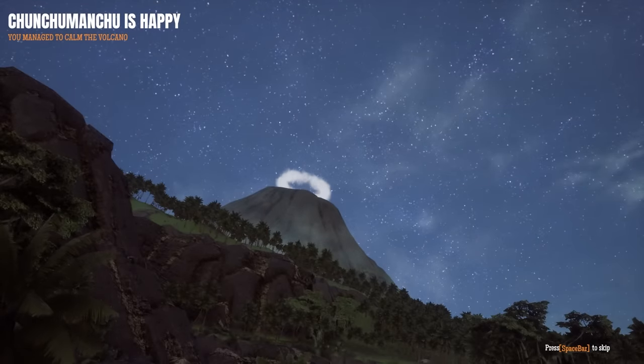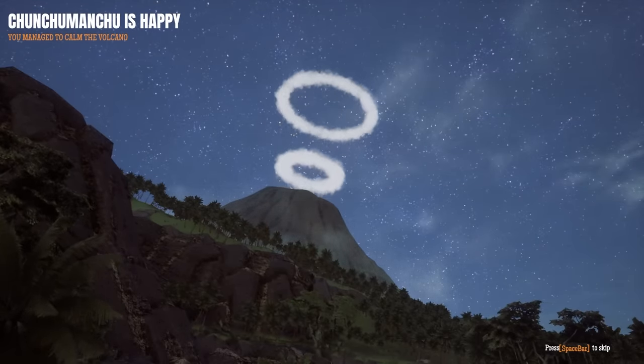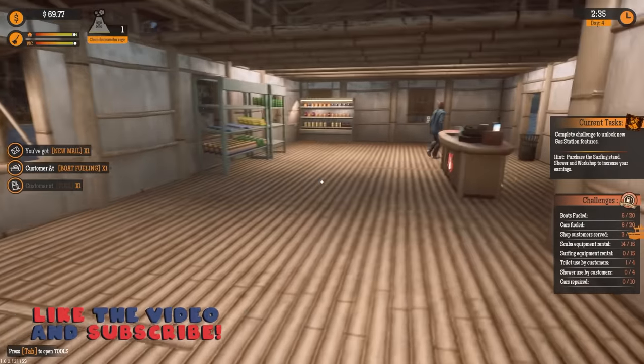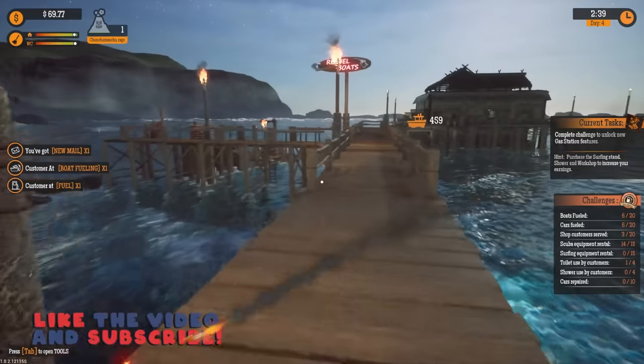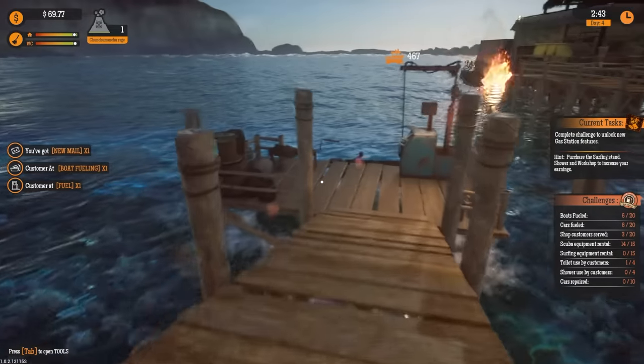We should be able to get employees now because we'll have the trailer available. We made the little volcano happy. By the way, if you missed the last episode, we hit our gas station with the Tidal Wave. You can hit the thumbs up button for more Gas Station Simulator. It made it actually quite a bit bigger in here.